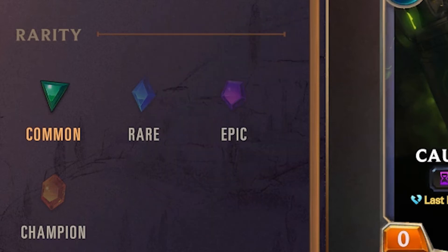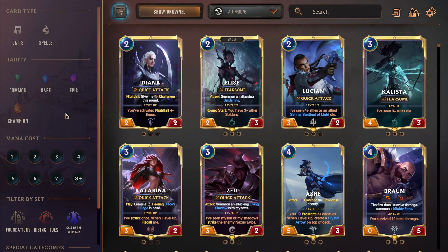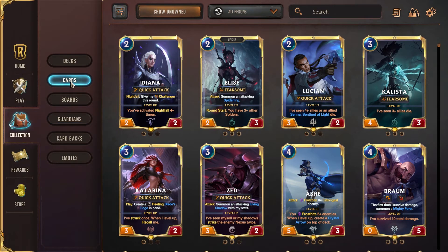Each rarity is denoted by color and shape on the bottom of the card. Commons have a green triangle. Rares have a blue diamond. Epics have a purple pentagon. And champions have an orange hexagon. Every wild card you receive is color coordinated to match the rarity of a card you can exchange it for.